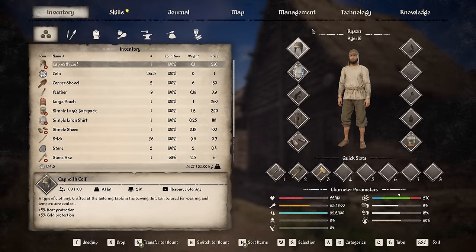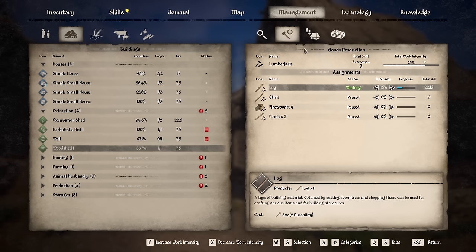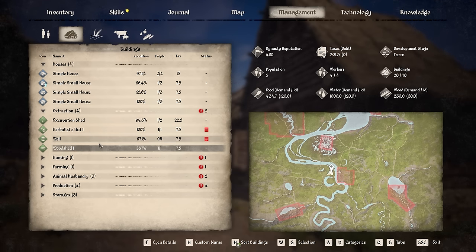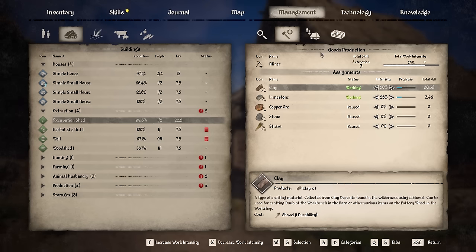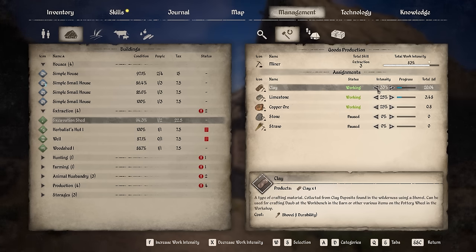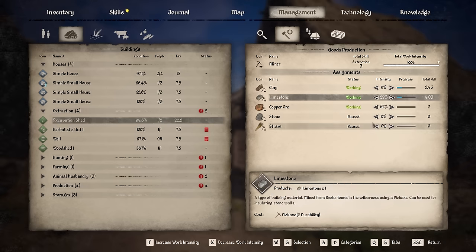One final thing before heading back out — let's go into the building management and be a bit more productive. In the extraction woodshed the work intensity is at 75%; apparently there's no issue with making it 100%. I'll set it to about 25 logs a day and put the rest onto sticks. For the excavation shed, clay is being produced which is good, but I think copper ore would actually be really useful. I'll put mostly copper — two copper a day, four limestone, and about five clay. That's pretty good.